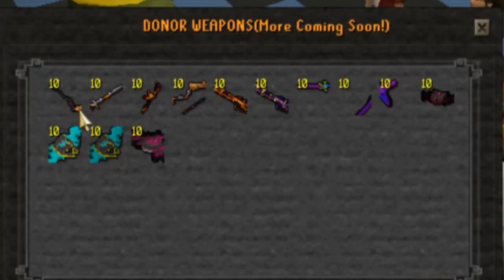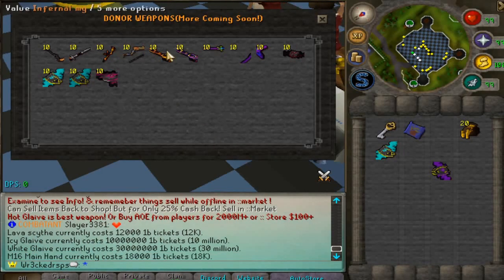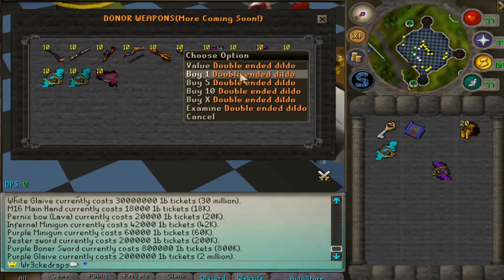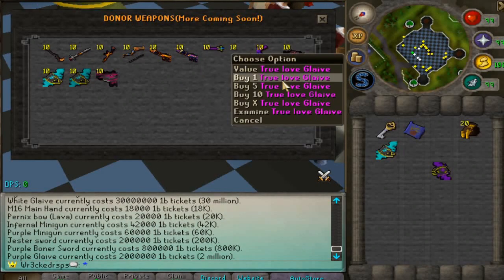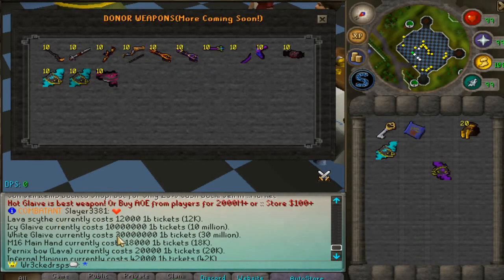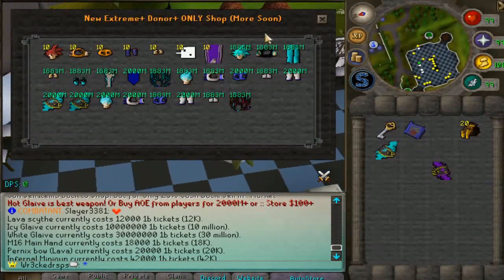In the donator weapon shop you can buy donator-only items if you have enough one bill tickets. The prices are quite hefty, but there's a lot in here — the purple blob sword, true lover's glaive, icy glaive, ultimate white glaive, and hot glaive. These are super end-game donator items that you can buy for free if you grind enough one bill tickets.